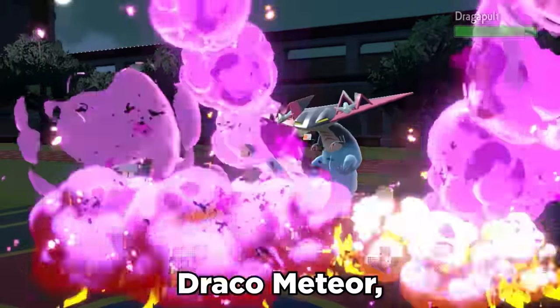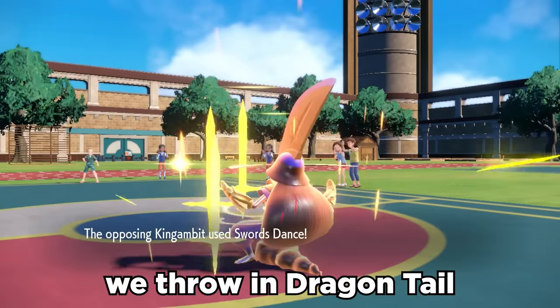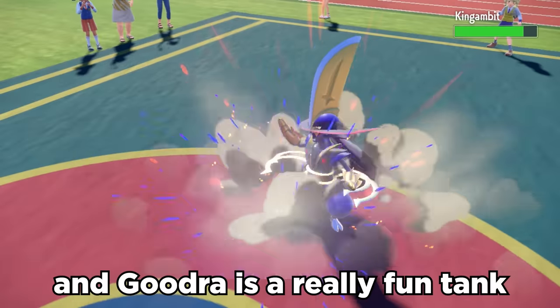With coverage moves like Draco Meteor, Thunderbolt, and Ice Beam, we can actually make use of the solid 110 special attack. We throw in Dragontail to force switches and limit setups, and Goudra's a really fun tank.